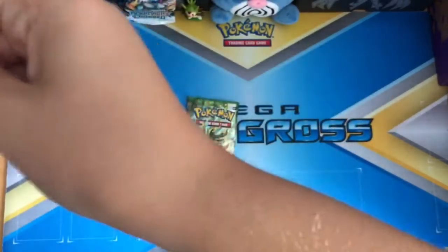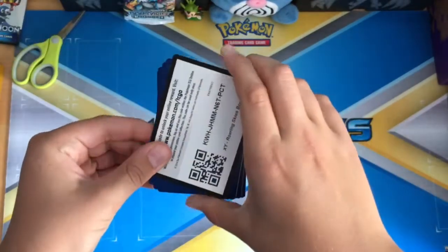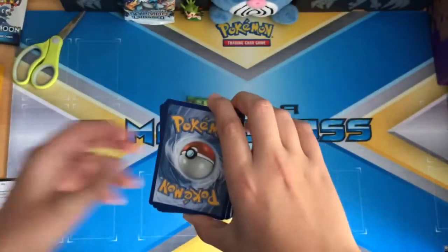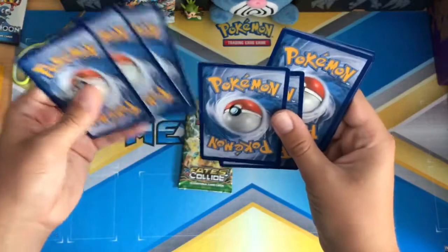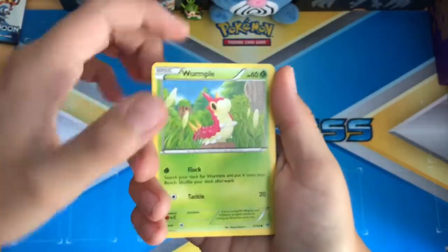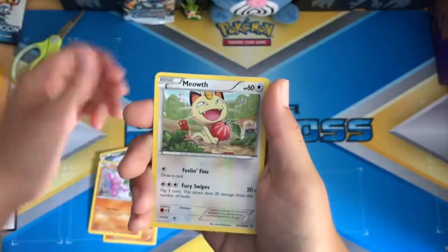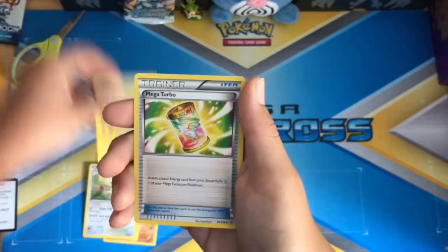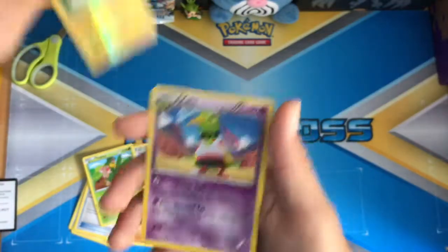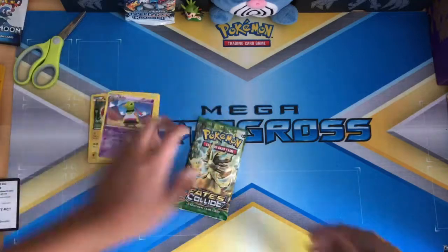I don't want to reveal the code to you guys. You can tell what it is, but yeah, here it is — really I didn't want you to see the other side. Alright, one, two, three, hopefully this is a lucky pack. We got a Wormhole, a Banette, a Binacle, a Goodra, an Igglybuff, a Manectric Mega Turbo, a Tropius reverse, Wall Tarp, and our rare is a Zapdos. Bad Zapdos, bad Zapdos.